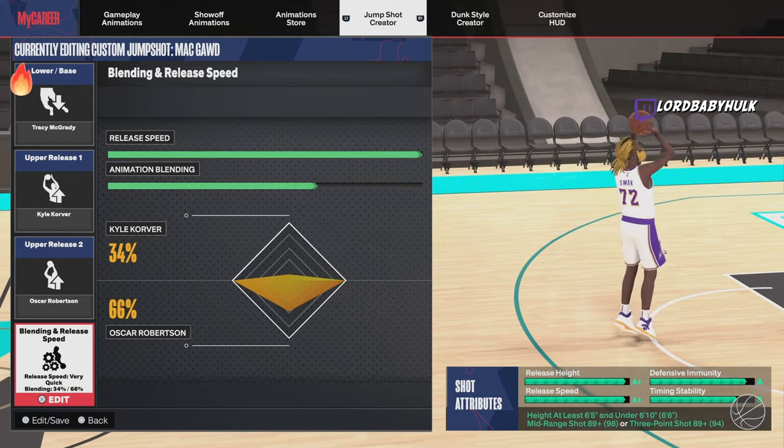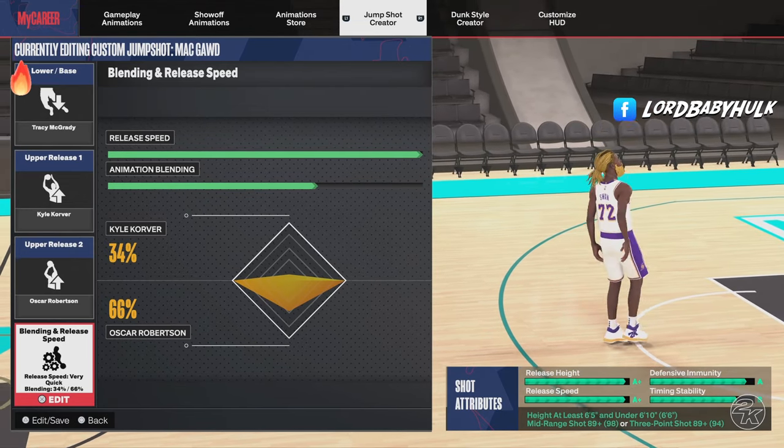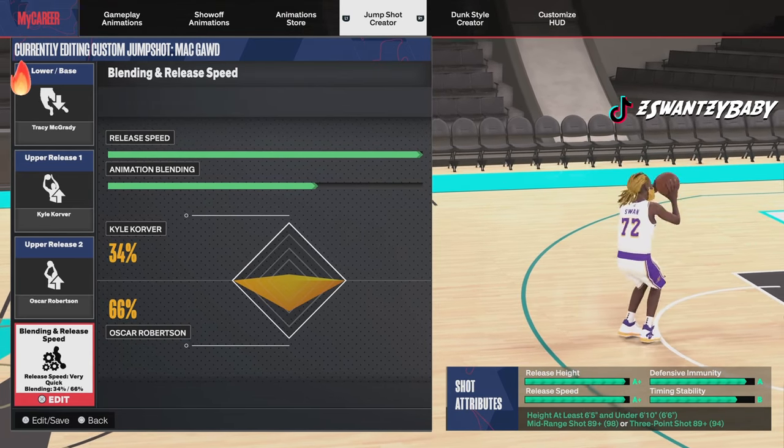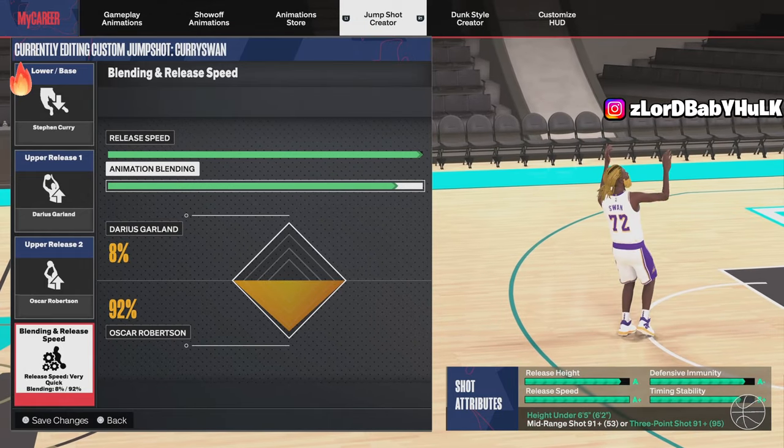That's why it's kind of key to make your builds get at least an 87 on mid or three-point — your locks, all that. I'm giving y'all sauce so you get that T-Mac. It makes shooting way easier. It's the best jump shot in the game. Of course with different releases you can get this at a lower rating. This is the best for small builds.